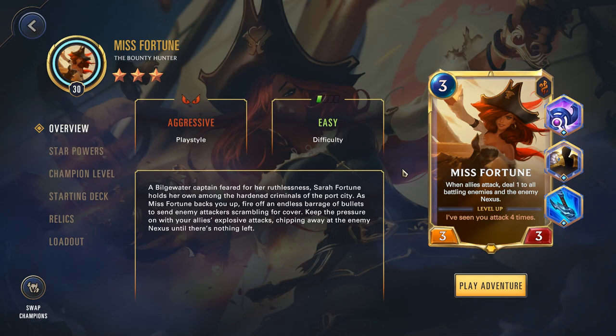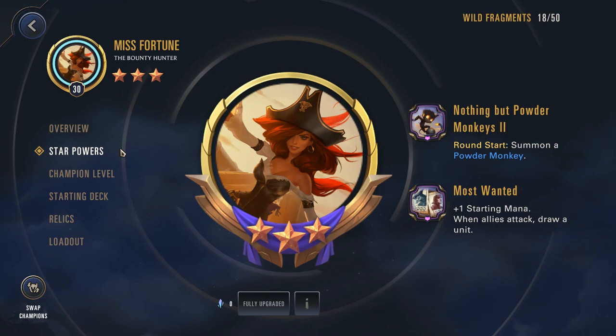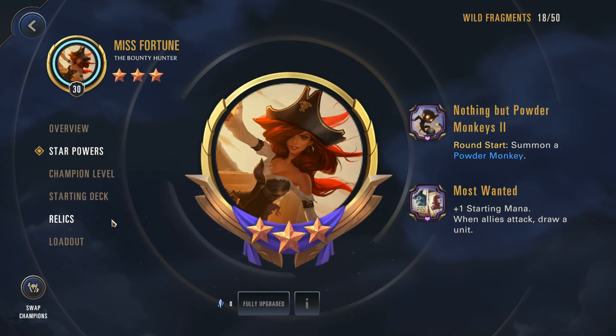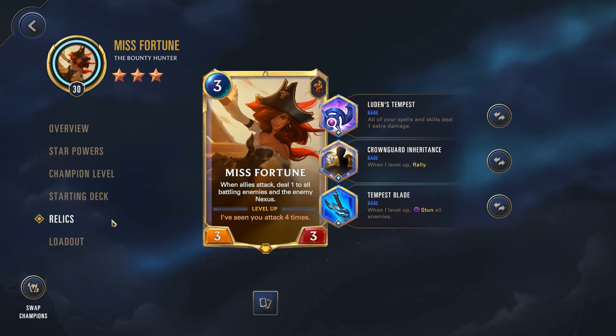Moving on to the Bilgewater region, I personally recommend Miss Fortune. She was one of the first champions I used to beat Aurelion Sol — in fact, the very first I played on the channel into this encounter. The reason I recommend her is her star powers. 'Nothing But Powder Monkeys 2' will effectively summon a Powder Monkey every round, and as we know, Powder Monkeys die upon round end, dealing 1 damage to the enemy Nexus. 'Most Wanted' — when allies attack, draw a unit — is a bit niche, so you'll want to pick up something like the Higher Education power to take advantage of it. In terms of relics, I recommend the same build I used on the channel: Luden's Tempest, Krongar's Inheritance, and Tempest Blade. Tempest Blade will proc and stun the entire board; Inheritance then kicks in, allowing you to attack with the rally. Luden's Tempest is here to amplify Miss Fortune's damage output.